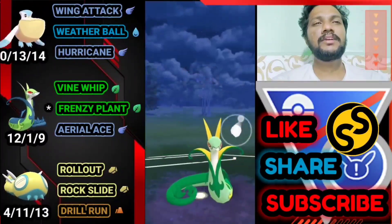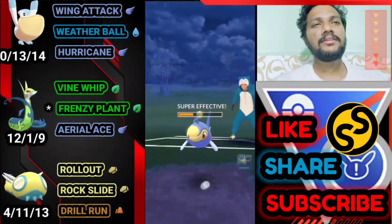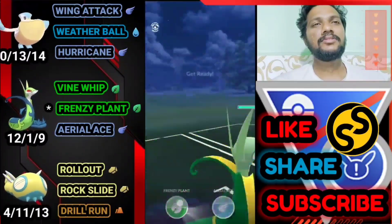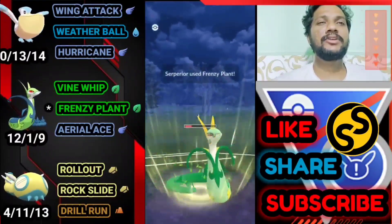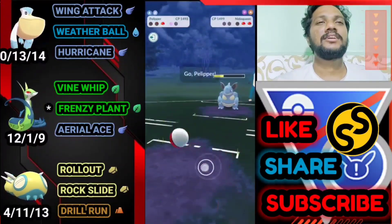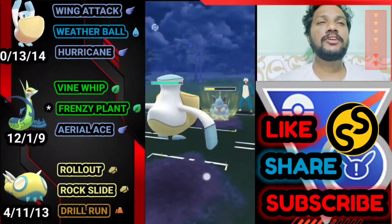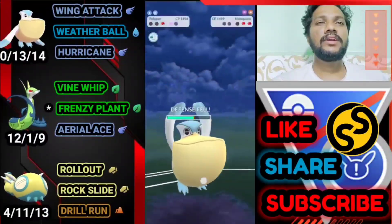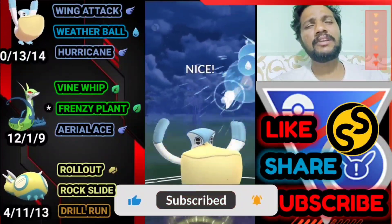Thunderbolt again — we got two Frenzy Plants ready. Let's finish him first. He's got Nidoqueen at the back with Poison Jab. Let's go for another Frenzy Plant trying to deliver a third one also, but I don't think we can. We almost go down — let's bring out Pelipper. Pelipper can easily take Poison Jab and Poison Fang. We have one shield advantage. Let's go for Weather Ball to finish Nidoqueen.